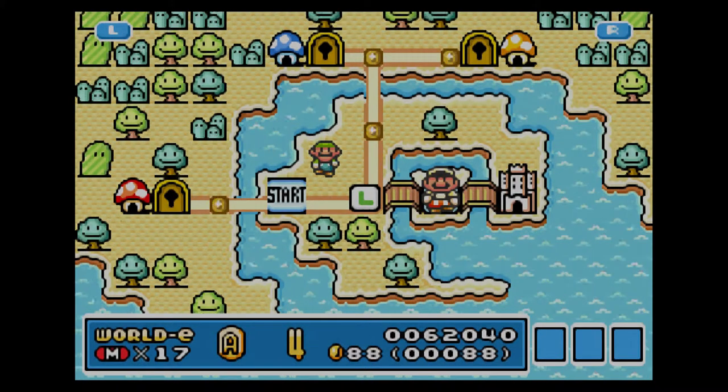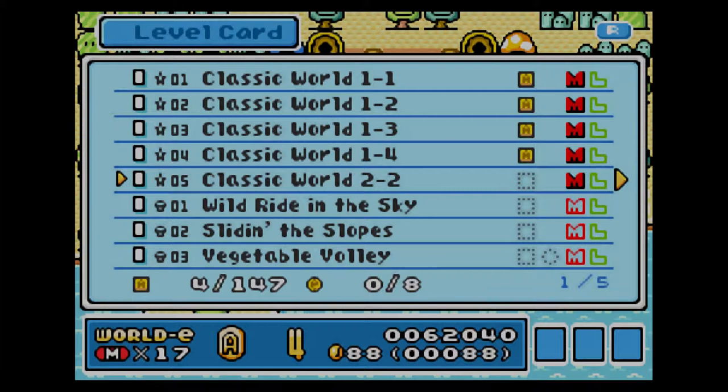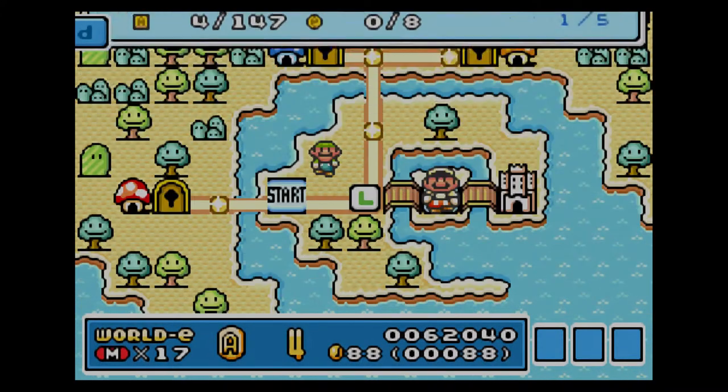I was going to finish up after the classic levels today, but it almost went so fast — let's keep going for a little bit. We did miss the acorn in that level, we'll have to come back for that later. Let's head on to the next level: Wild Ride in the Sky. Now I have no idea what to expect here, so this could eat up some lives.